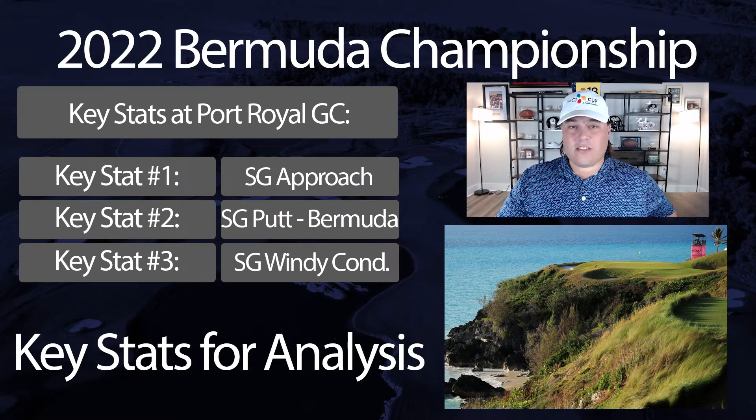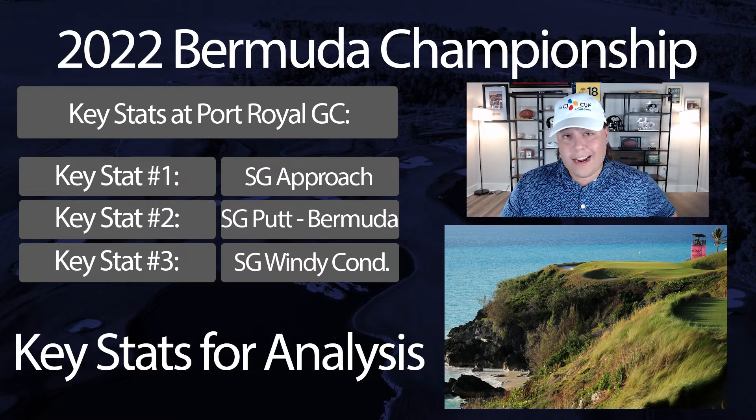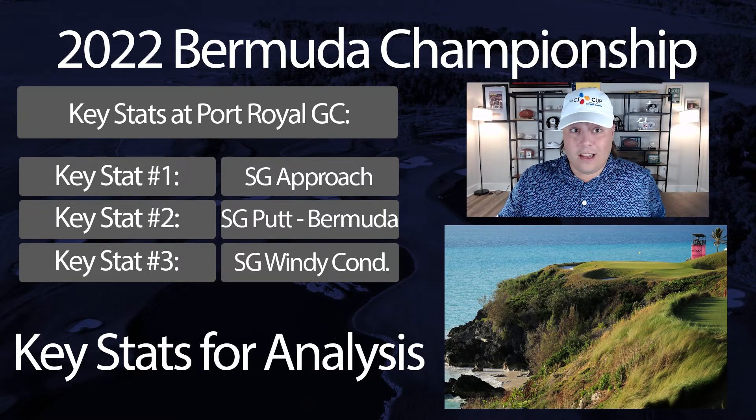Now for our key stats at Port Royal. Number one is Shots Gained: Approach — specifically hunkering down on short wedges, shorter irons, and shots gained approach under windy conditions, since there's an art form to flighting shots. It's always the most predictive stat week to week. Number two is Shots Gained: Putting on Bermuda. Past winners like Brian Gay and Brendan Todd were shorter hitters known for accuracy, which is why many flock to accuracy as a stat, but outside of those two players, it's actually Bermuda grass putters that have been most consistent among top-five and top-ten finishers.